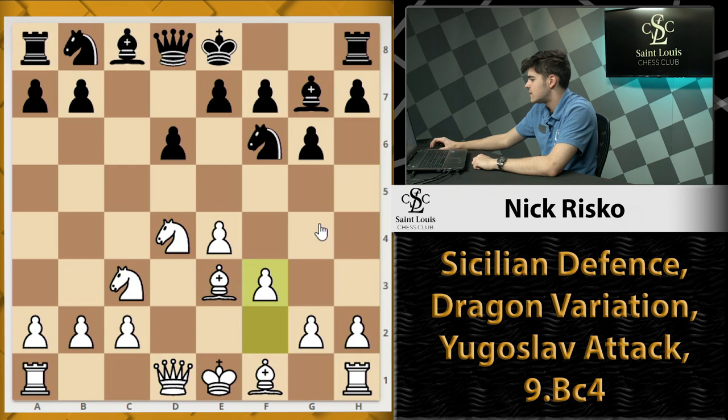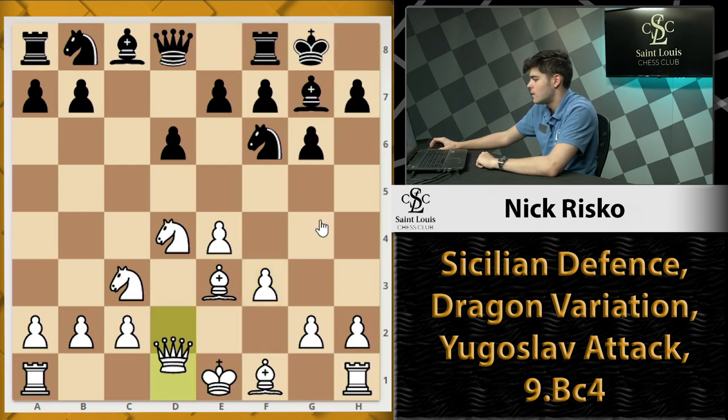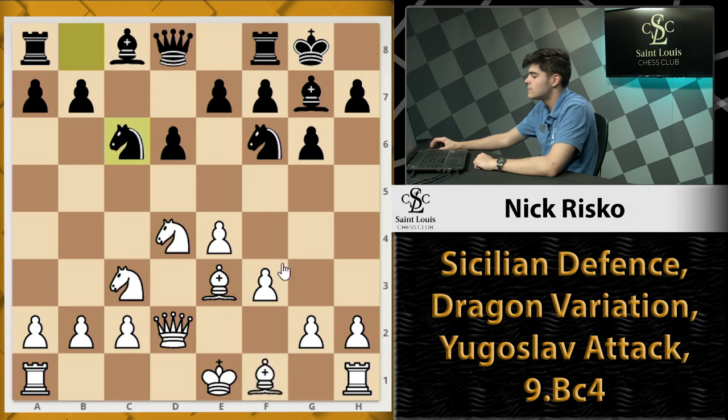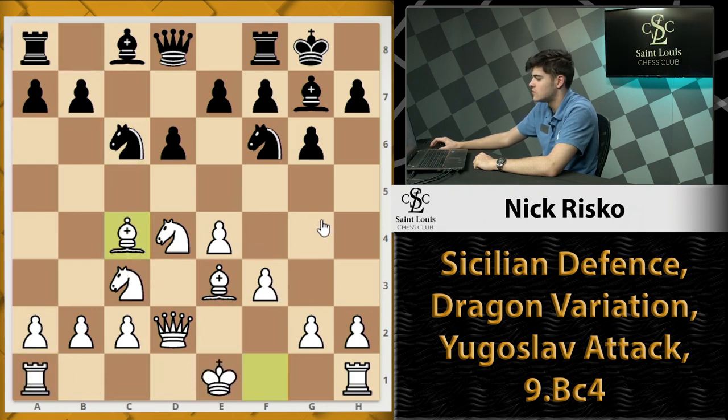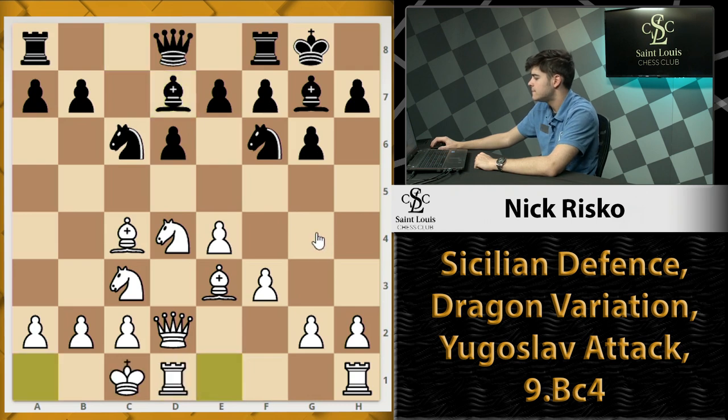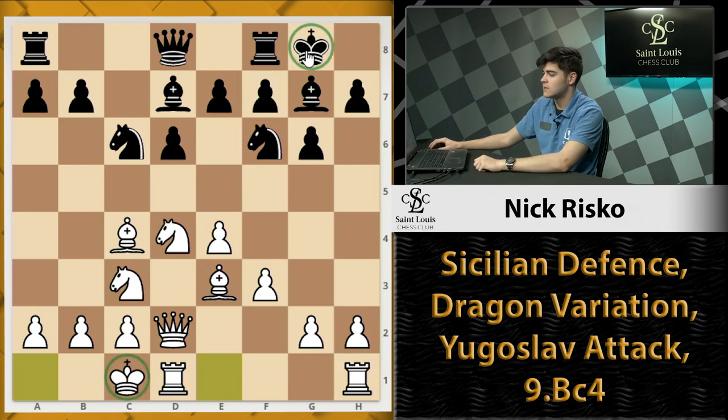Back to our position after f3: black castles, Qd2 — we're looking to castle on the queenside — Nc6 developing our knight. Now white has two alternatives: Bc4 or castles. We're going to be focusing on Bc4 so we can understand the main ideas for both sides. Bd7 continuing to develop, then castle queenside. Now we have the white king on the queenside and the black king on the kingside.